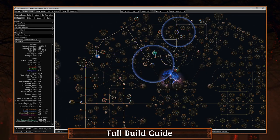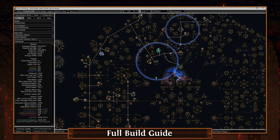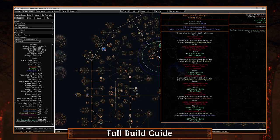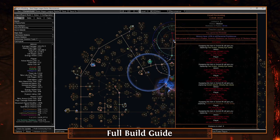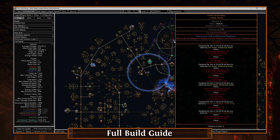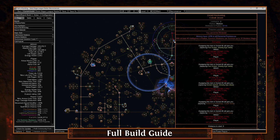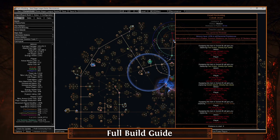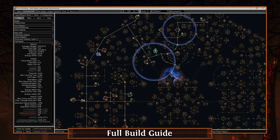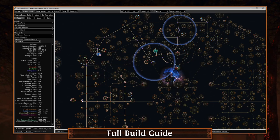Those are the basics of the build: good defenses, good offenses, and very very cheap. Now let's go into the specifics. The most important thing is the Dead Reckoning jewel - get this as your first purchase of the league. It ranges in price between leagues but it's usually around 10 to 20 chaos. You should save up all your chaos and this should be your first purchase. It gives you the ability to summon skeleton mages, so once you get it, put it in the designated slot and you'll be good to go.